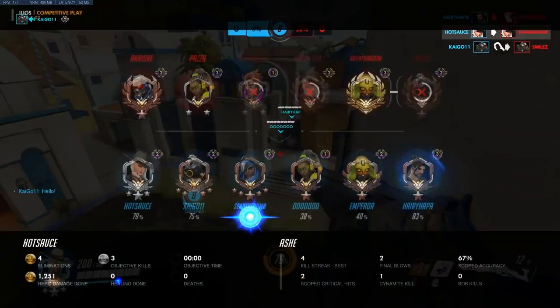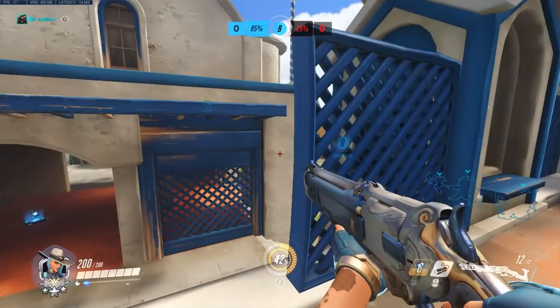As a general rule of thumb, anywhere that Widow can get, Ash can get too with her coach gun. Widow has a bit more mobility, but as a general rule, if you've seen a Widow up there, an Ash can get up there too. In this next clip, my team is getting ready for this last fight and I am positioned top left.